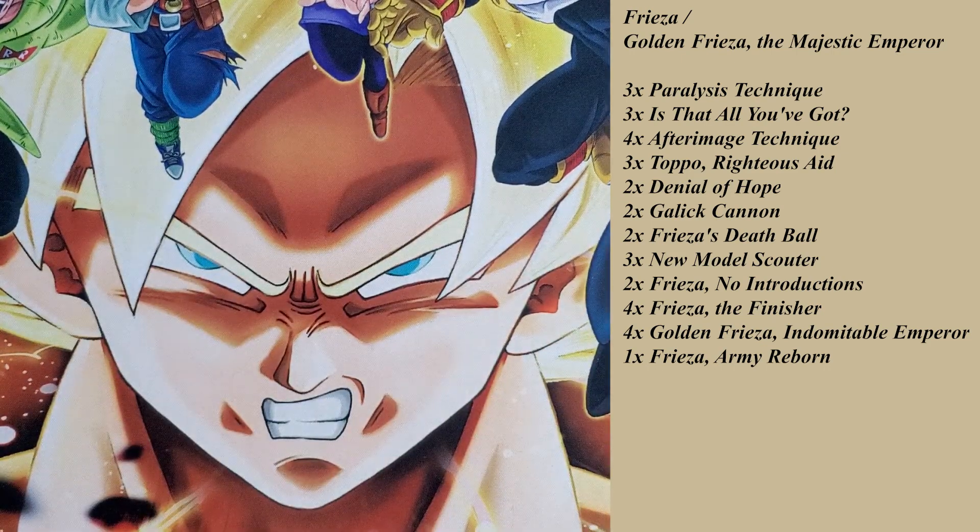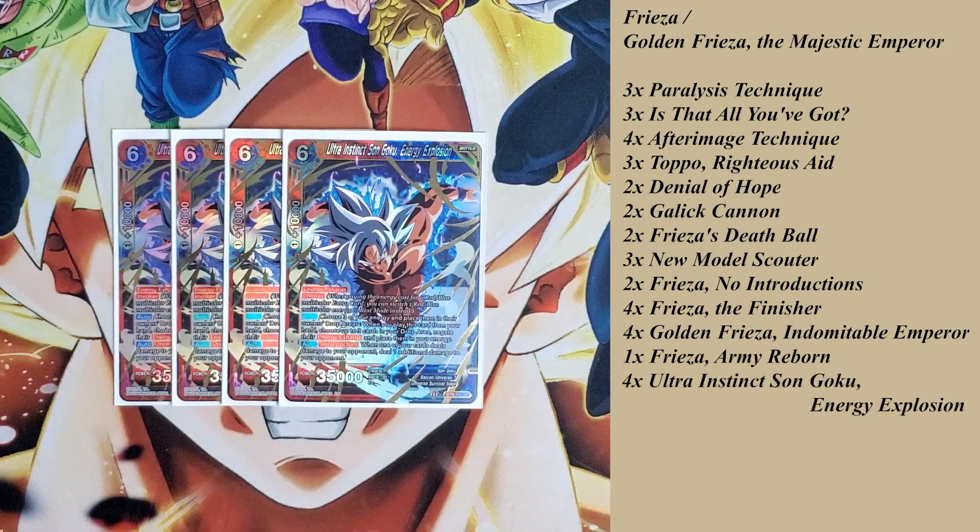Now, the part of this deck I absolutely love: Ultra Instinct Son Goku, Energy Explosion. It's a red-blue battle card with Energy Exhaust. He also has Invoker — when I play a red-blue multicolor extra card, I can switch one of my red-blue energies into rest mode instead of paying its entire cost. So regardless of what my red-blue extra cards are, their cost is 1 while he is on the board. He has an effect: choose 3 of my energy and place them in the drop area when this card is played — then I can go into my drop area, grab 3 energy cards, and place them into my energy with their Energy Exhaust negated. Auto: once per turn, when one of your cards deals damage to your opponent, deal one additional damage.